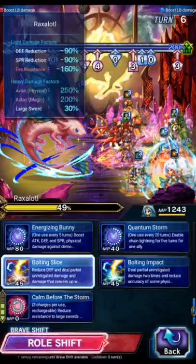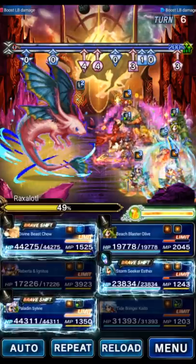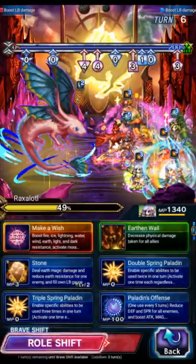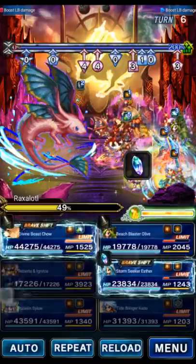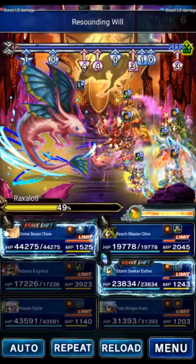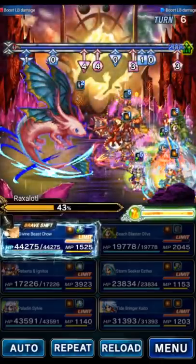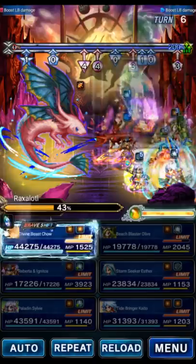Esther is getting ready for bursting again: Magnus and Double Bolting. Olive's Normal Attack is Triple Bolting Strike, so we use Olive's Normal Attack to chain with Esther. First, Sylvie — we need to imbue the party again. Base form, Bolt Egg to imbue, then Vines and Petals to get those mitigations back up. Chain on the boss — not really for damage, mostly a setup turn. Chao can do Cover with Focused Inspiration and True Guardian.